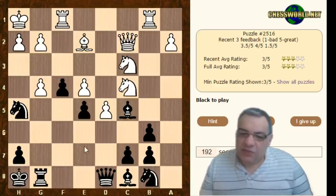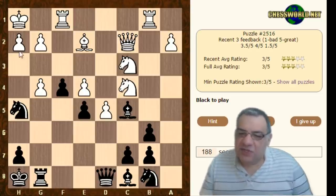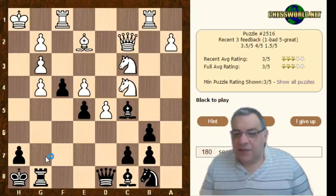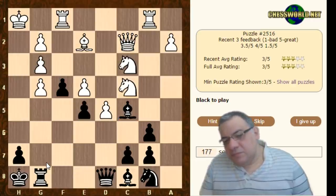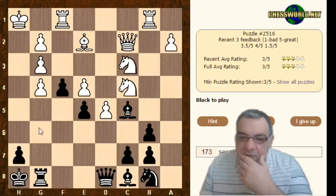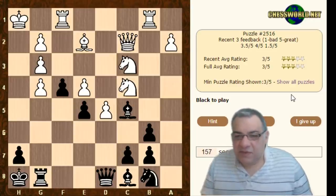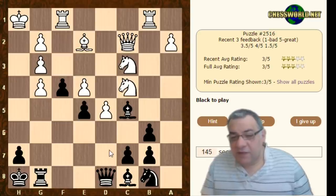Ng3 looks very tempting. I'm not so convinced about Queen h4 — there might be some defensive resources like giving up the exchange at h3, Ng3, King h3. We don't really want to take an exchange, so I'm going to go with this to start off with. Now I think Rg6, g5, but maybe less controversial than allowing g5 and simpler. There's another move which is actually super simple — Queen g5. If Bf2 we just take that, if takes we play Queen h6. Queen g5 stops g5, and this might be the most accurate way to finish off this mating net without too much hassle. I think I'm going to try Queen g5.